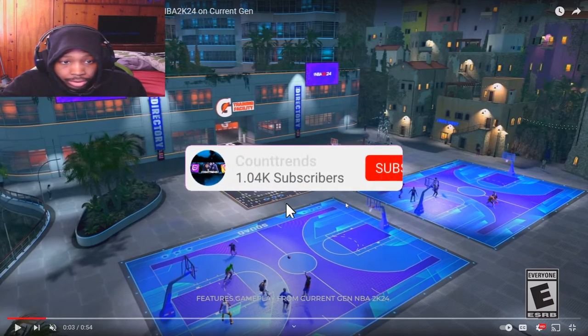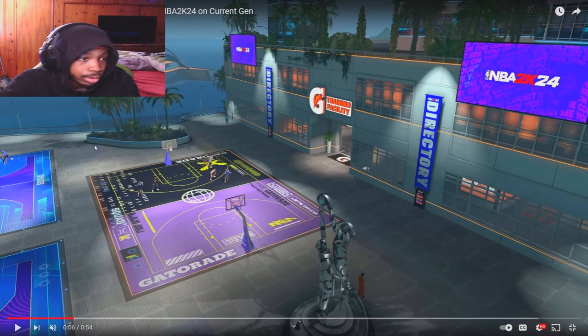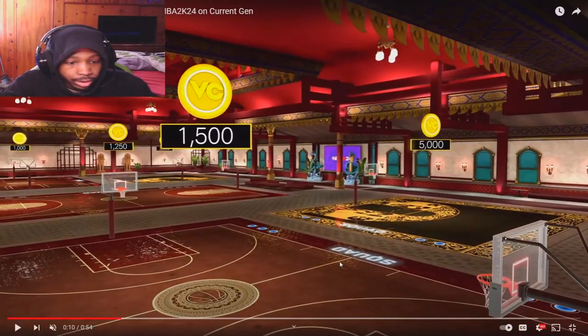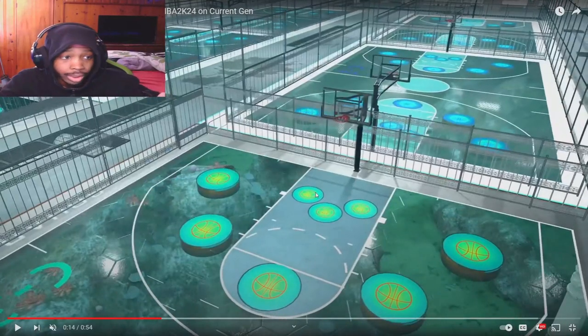Got a little thing right here — looks valid, looks dope. On the other side — fives court. The fives court is still on the yacht it looks like. You got the Gatorade facility. This is the new Ante Up — looks like a samurai-type scenery, so I'm guessing it might be inside a building somewhere. They got cages for the people who like cages — this is the new cages platform.